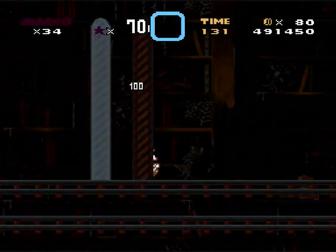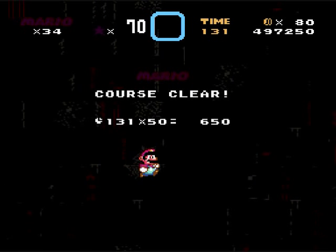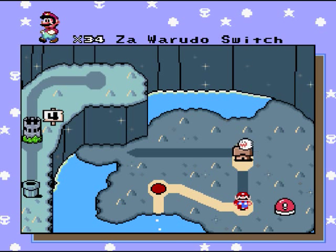There — if you got all those Yoshi coins, those yellow blocks would disappear. And that's pretty much all there is to it. Okay, Zawarudo Switch — I think I'll save that for another time. Stay tuned for the next part when I do some more Brutal Mario. See ya!